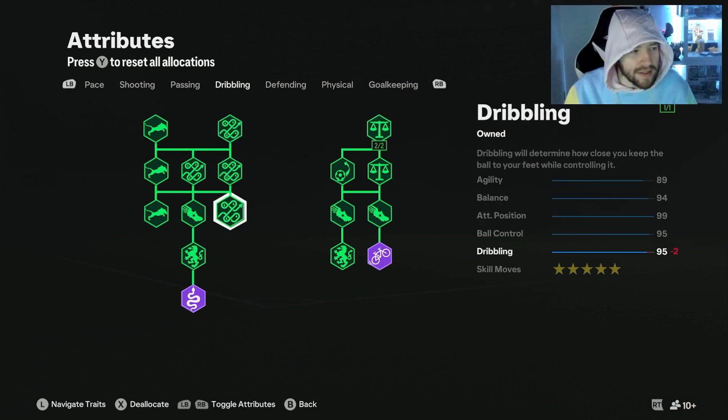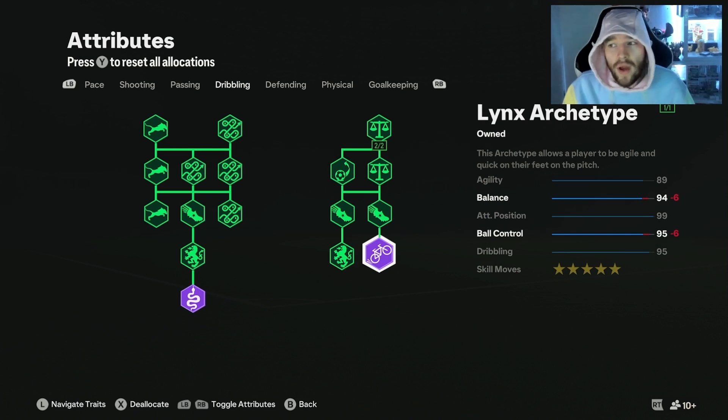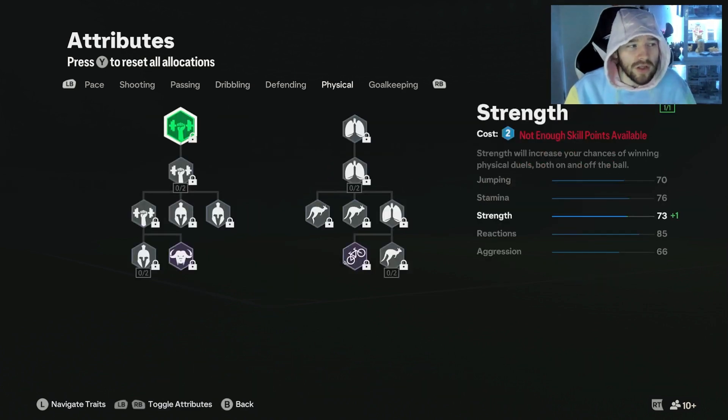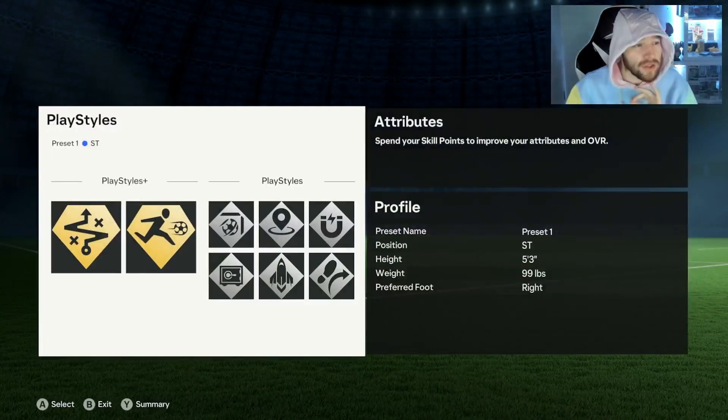We don't need anything on passing playing up front — the passing is good enough for a striker to use. We've got the Maestro archetype all the way to the Links archetype here as well. Definitely what you need to do. Make sure you have two on balance here. We've got 94 balance, 95 ball control, 99 attack and position, 95 dribbling and 5-star skill moves as well.